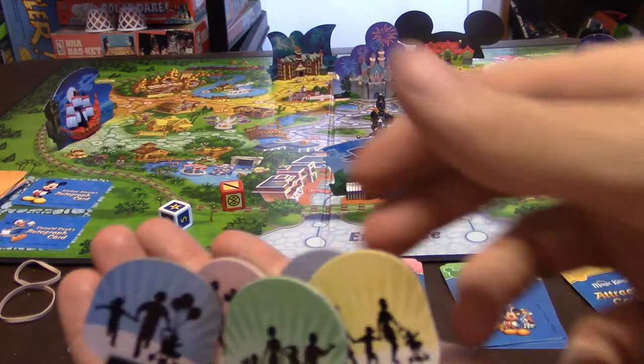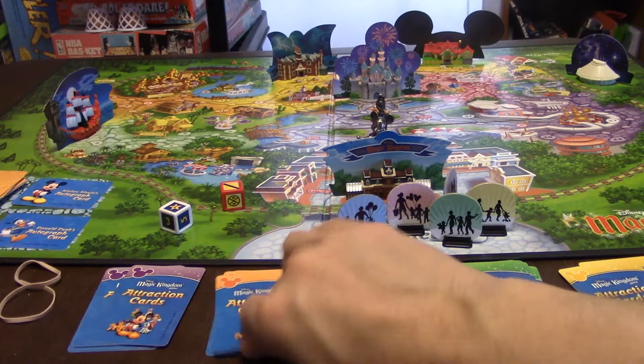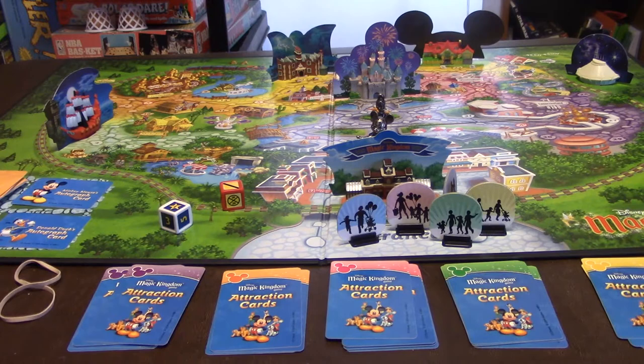What you're going to do is get one of these little attendance pieces and place it right there where it says entrance, and then you're going to grab one of each color of these attraction cards. These are the destinations that you must visit.